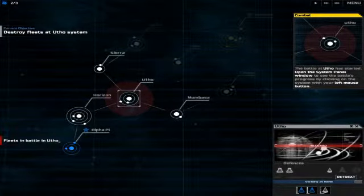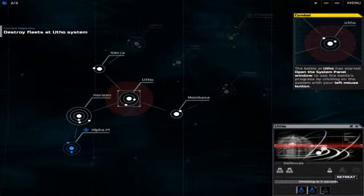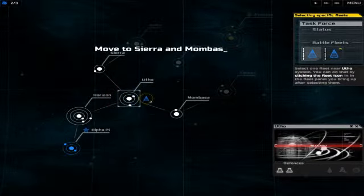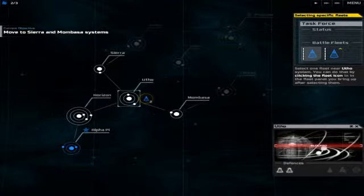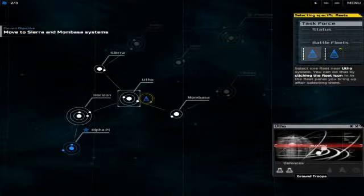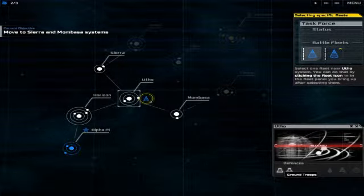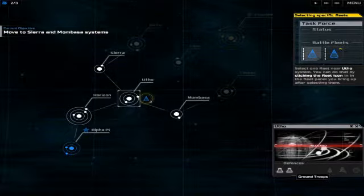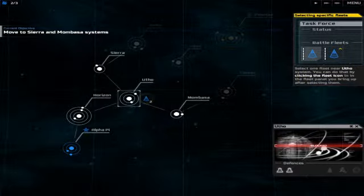We can watch the combat here. You can see the timer building — that's how long it takes to load cannons and fire. I've got four health bars, they've got three. They are dead — victory! There's also a retreat button if you're losing. Now, clicking on Utho — it's got two ground troops. In order to take Utho, you'd have to send in at least three invasion fleets, because you have to overwhelm the enemy.